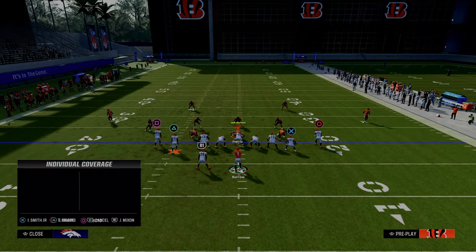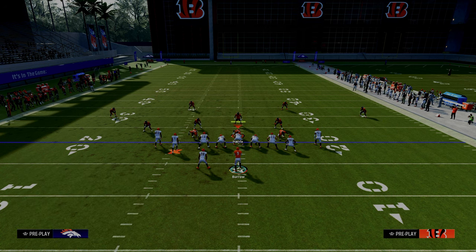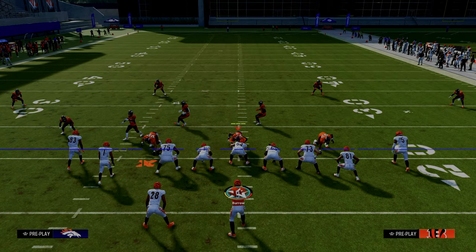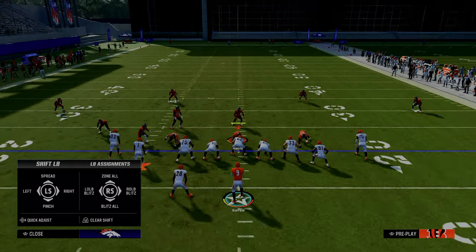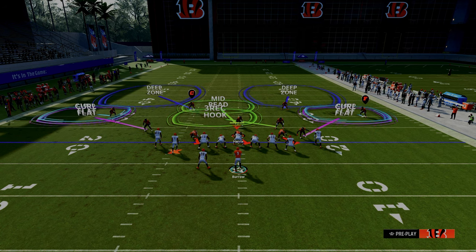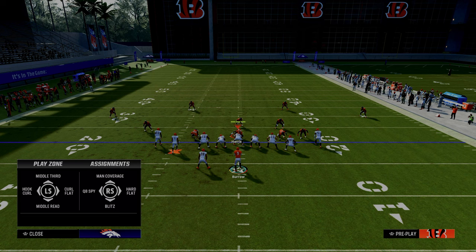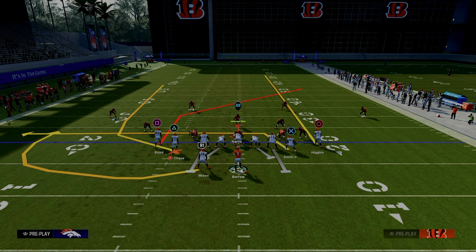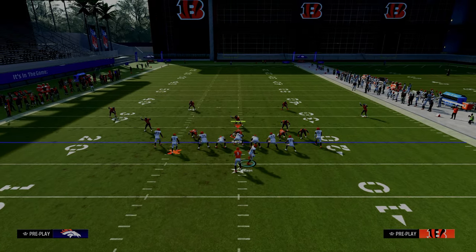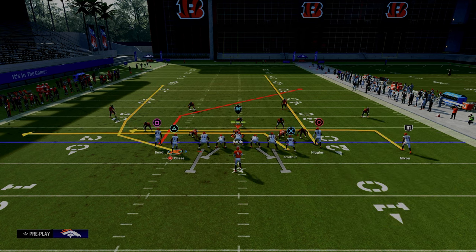One of the most difficult defenses to beat in Madden is this double Mabel coverage. It's really probably one of the better ways that people can defend tight style of formations, and the reason why it does such a good job against tight style formations is it forces you to throw the ball in the middle of the field. What we're going to be able to do with this setup is we're going to streak our right side receiver, motion our running back to the outside, and then put our running back on a little check down — a little in route coming back over the middle.